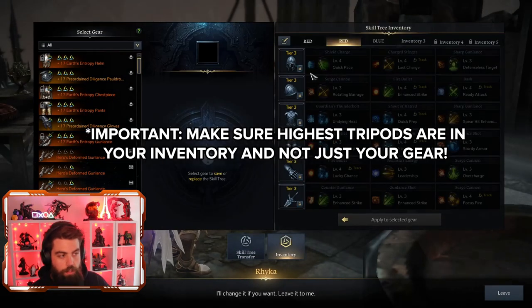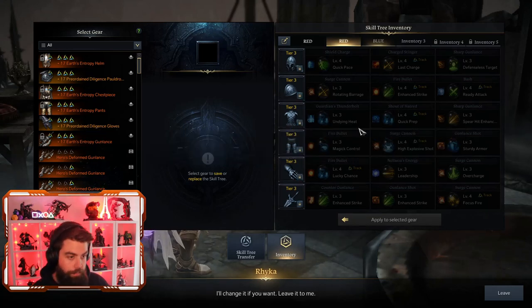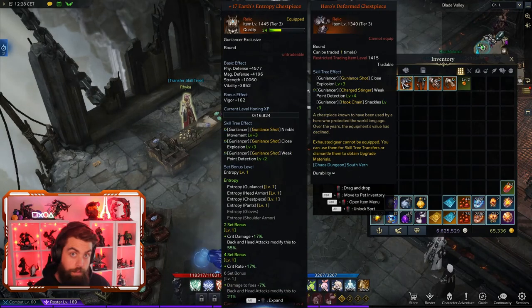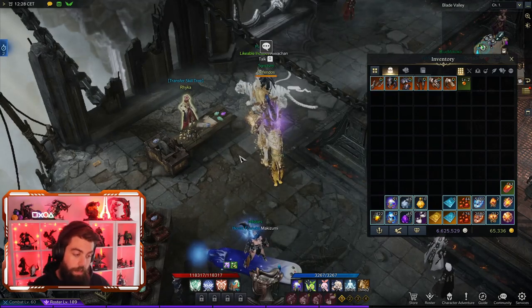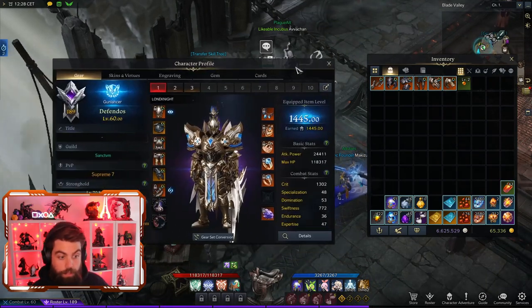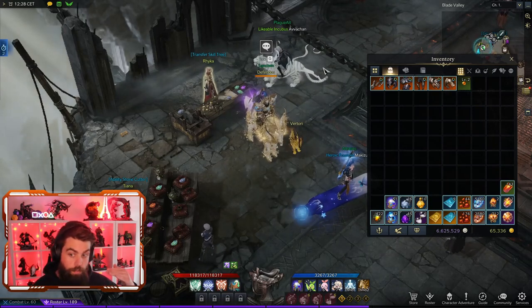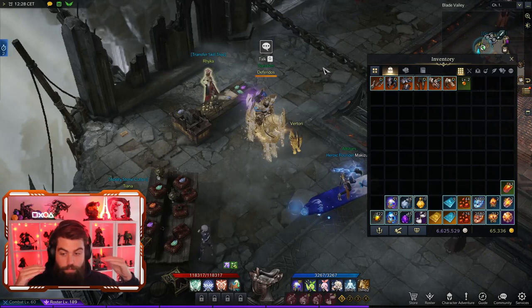It is worth noting that the odds are increased with the update - roughly doubled across the board - so if you want to save money and not spend on inventory space, your odds of learning higher level tripods will improve after the update. If you've got no space left and no crystals but have really good gear you want to learn, hold off until the update and then you'll have roughly double the chances. And that doubles again with Powder of Sage, so hold off on upgrading tripods if you don't have space.